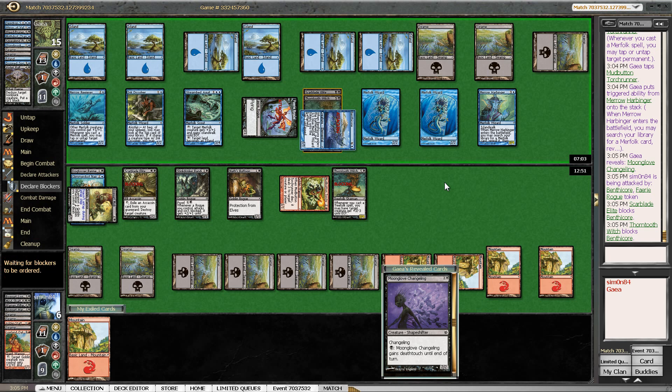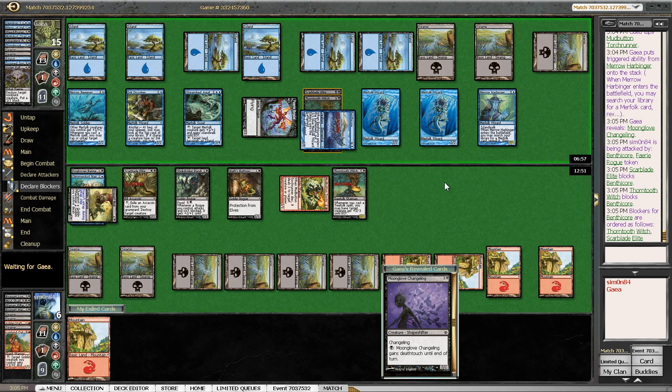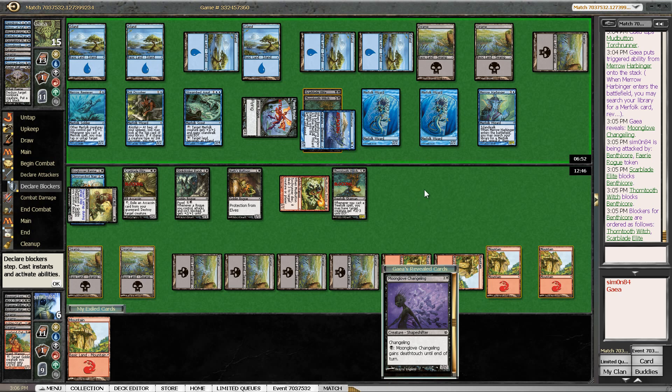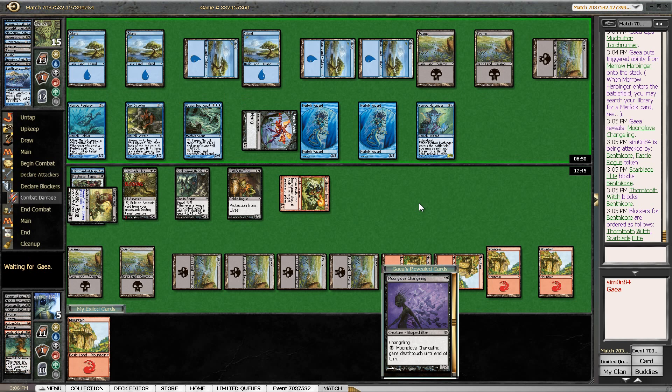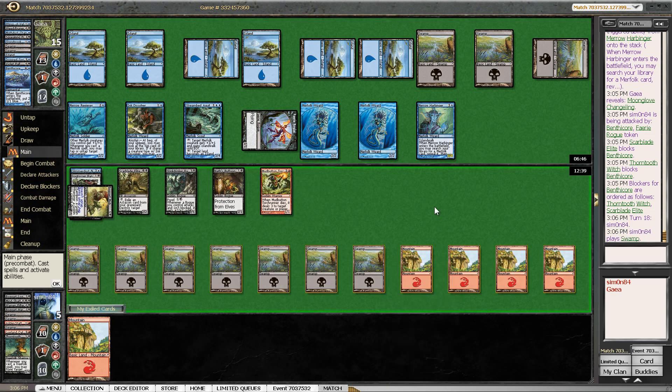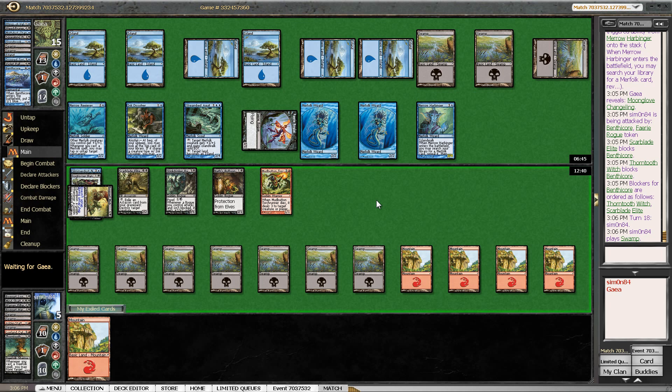I'm barely surviving this anyway. I need to topdeck and I don't know what I can actually draw. It's too bad that the Lowland Oaf got killed — otherwise I think I would have been in fine condition, with the chance to sacrifice this and so on. Thorn-Thrash Viashino goes down, which means I get to keep the Elite at least. Another land is probably not doing it — let's put it that way. I think I'm just dead if my opponent taps down another creature with the Changeling that he's drawing.